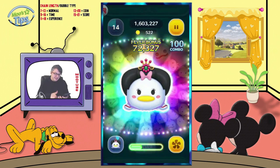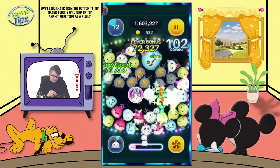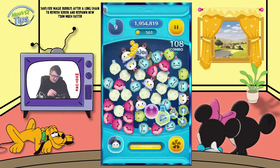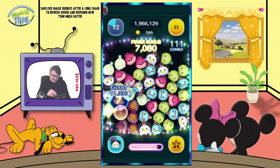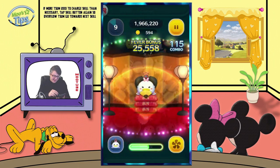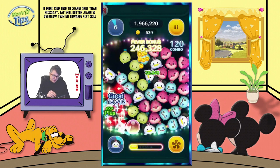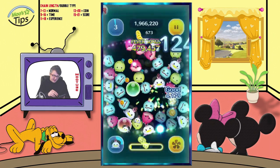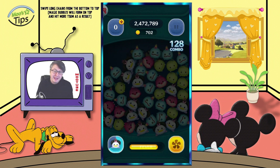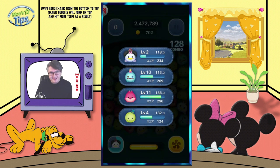One thing I noticed that is a little bit weak for her: the Donalds don't actually help her recharge the ability. I know I'm asking for a lot — if that was actually possible, she would be ridiculously good. But we can't have that because only Jedi Luke, Cinderella, and Maleficent Dragon need to be that powerful. We can't introduce other Tsum Tsum that compete — not even on the Japanese server.